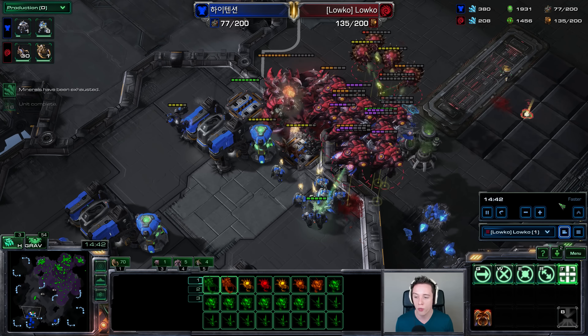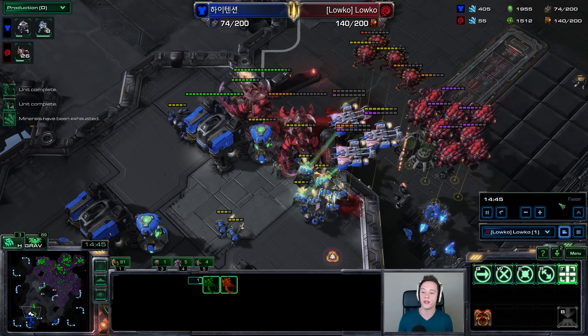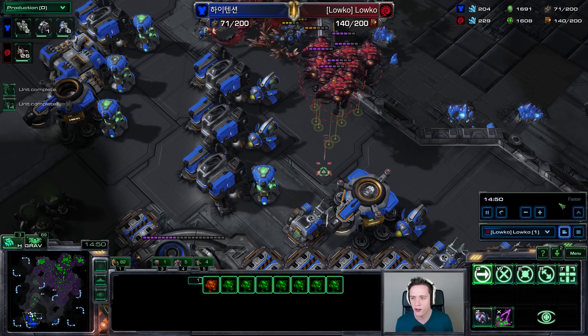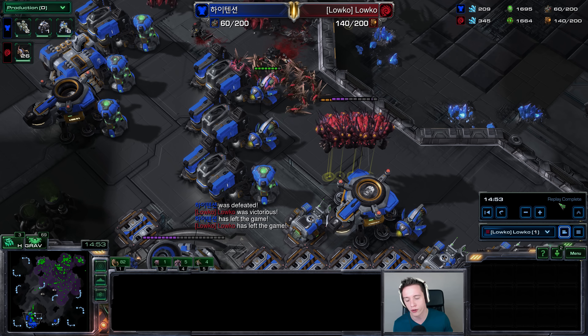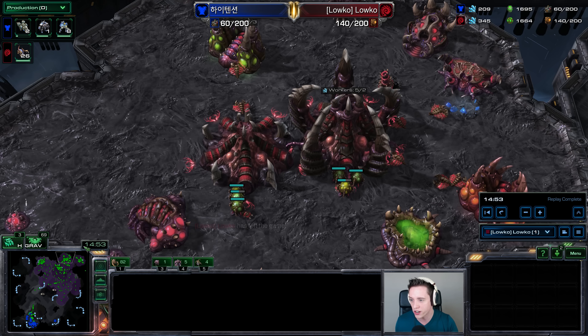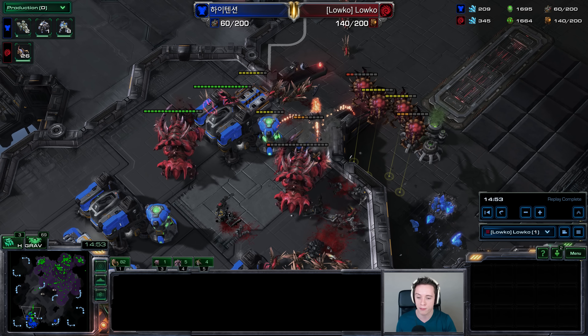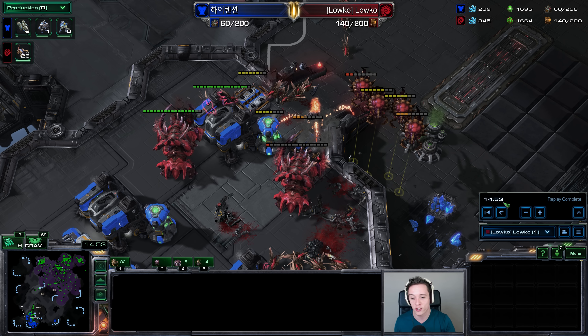Now that I've cleaned up all of the Liberators with the Corruptors I had, I'll be able to do a ton of damage with the Ultralisks. I wouldn't be surprised if later on in Zerg vs. Terran, you see the Terran opponent go for massive Liberator play, then Zerg switches into a large amount of Corruptors to deal with those Liberators, the ground army kills up the Corruptors, and then Zerg switches into things like Broodlords — though you'd need to start upgrading those already. The meta in Zerg vs. Terran is looking very, very promising, and I would not be surprised if this becomes one of the most exciting matchups.